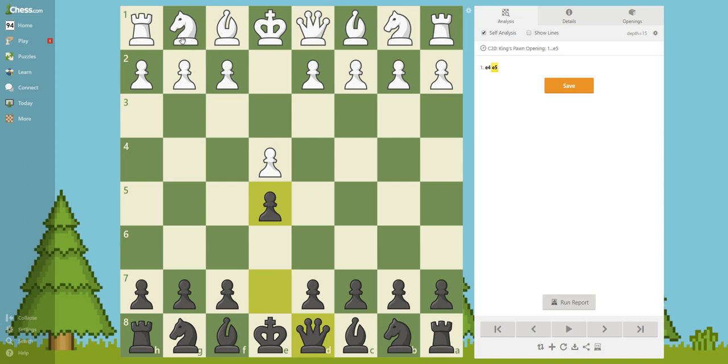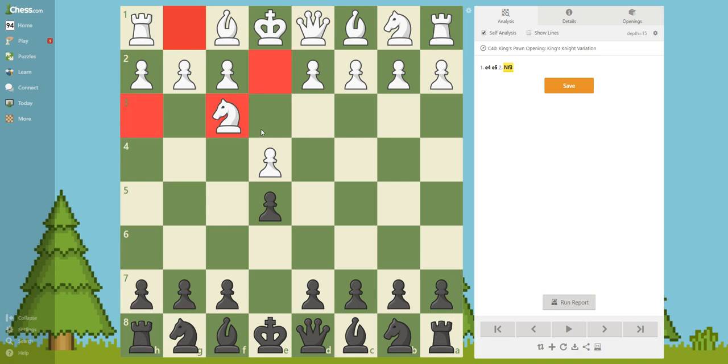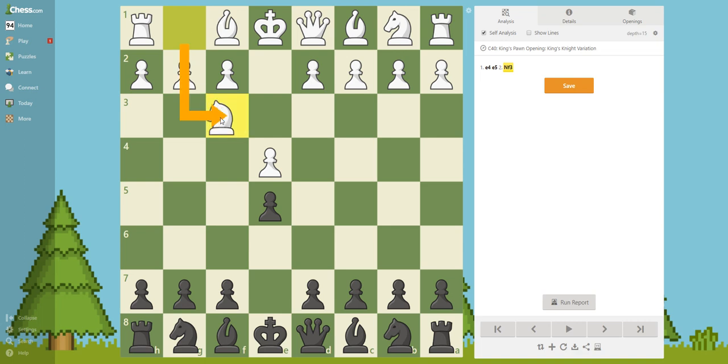Next move, Knight F3. Knight F3 is really good, because you are developing a piece and also attacking the pawn. That's a really good thing — if you can develop a piece and also attack the pawn. The general rule is to develop knights before your bishops, because the bishop is already controlling all of these squares, and the knight from its starting position is controlling only three squares and not really doing much.